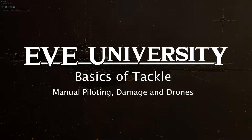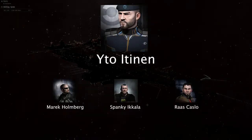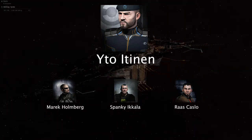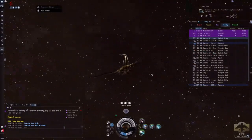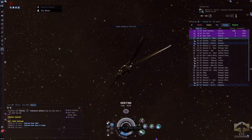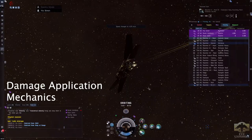Welcome everybody, this is the Tackle Fleet. My name is Aito Itinen and I am the Resident Ivy League Scout and Tackling Instructor. Now that we have dealt with navigation commands and we know how to more or less manually move our own ship, we are going to talk about damage application mechanics.